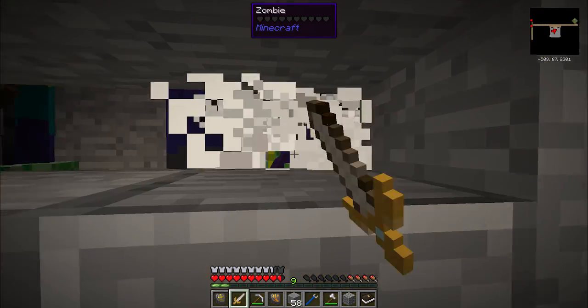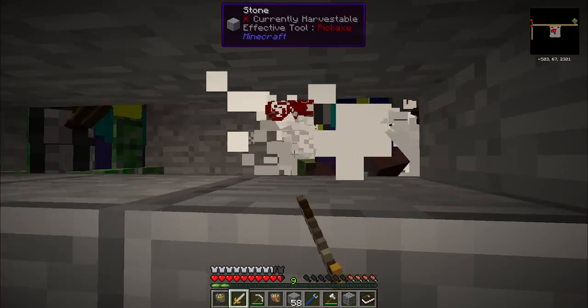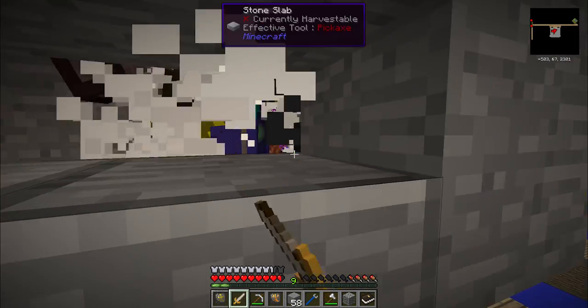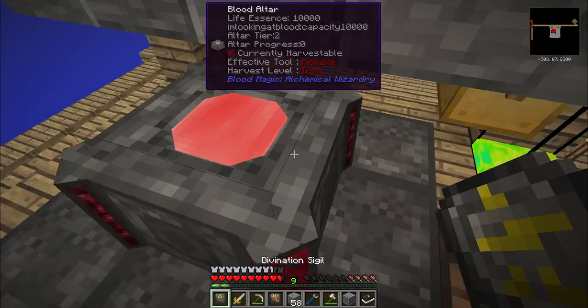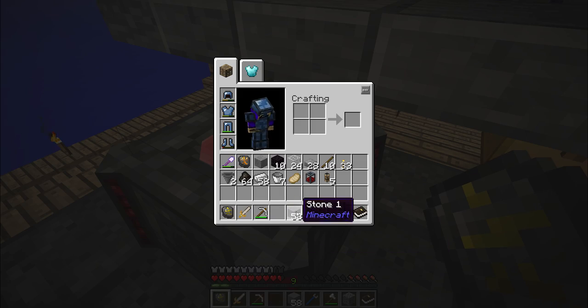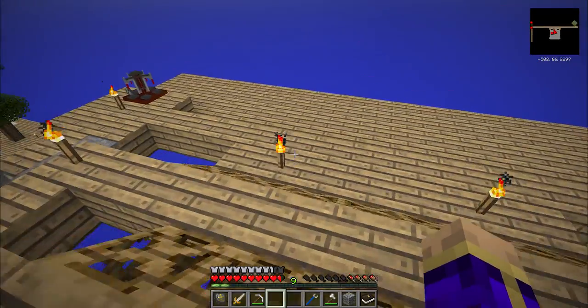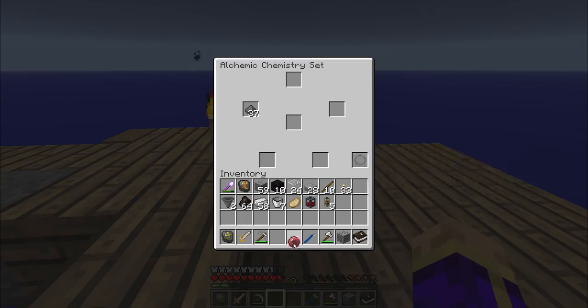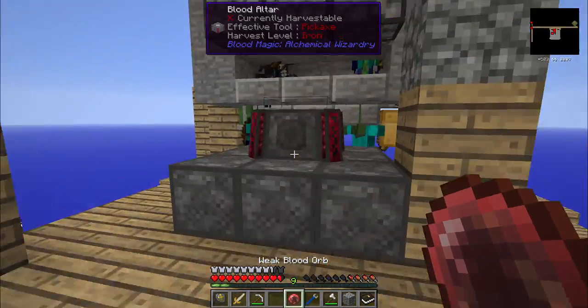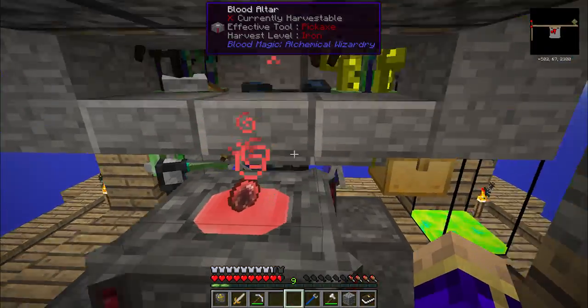Now I never need to go over where they can see me again, and I can very easily and quickly refill my altar just by stabbing them through this little window. The altar's back to full already. Let's grab my blood orb out of here and put this thing back to work, keeping the network full.